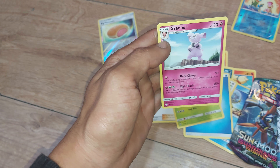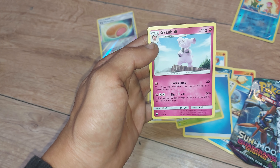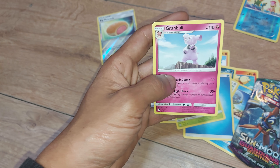And the last pull for today is Granbull — 110 health points, a Fairy type Pokemon, with the moves Dark Clamp and Fight Back, and a Dex entry of 210.